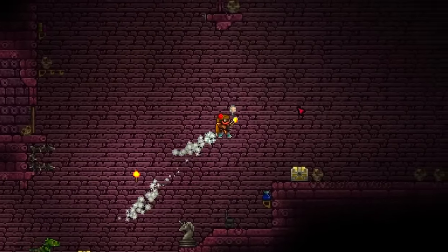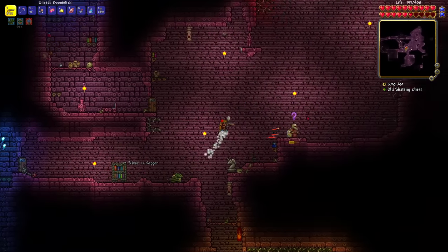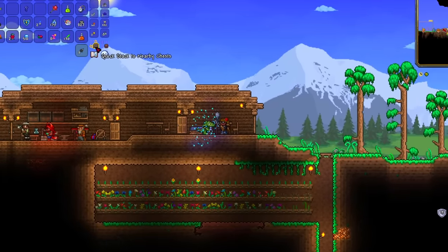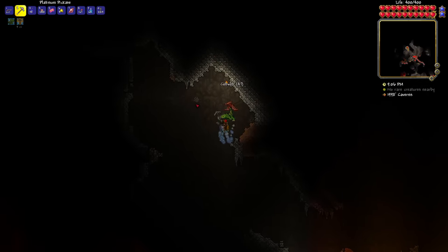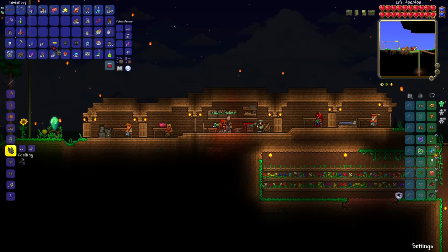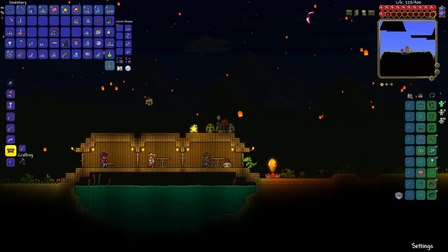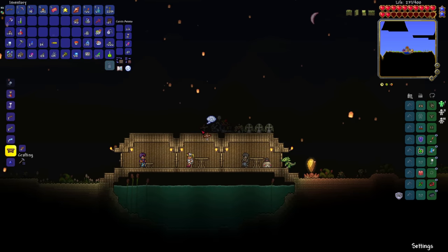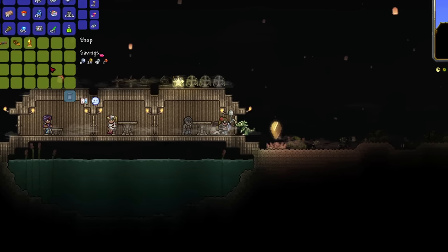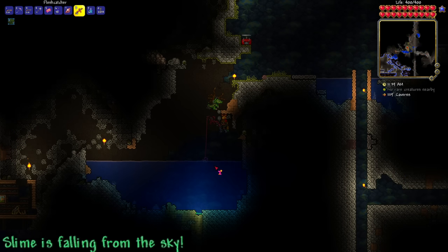With Skeletron defeated, I ventured down into the dungeon. I want a shadow key, maybe a cobalt shield, and a bunch of bones for necro armor. I farm a bunch of skeletons, but I don't have quite enough cobwebs - I've never really had to go looking for cobwebs before, but eventually I found enough to make the necro set. I then killed myself on purpose to get a bunch of gravestones to make a graveyard biome so I could buy the quad barrel shotgun, which only unlocks after you've defeated Skeletron.